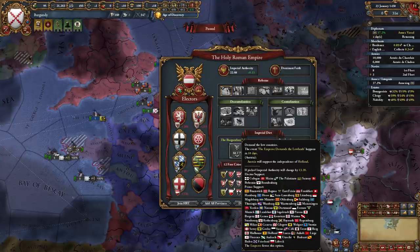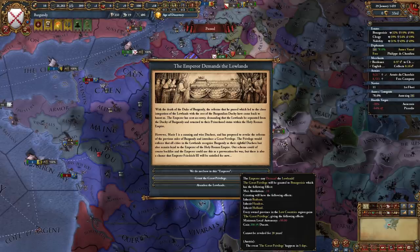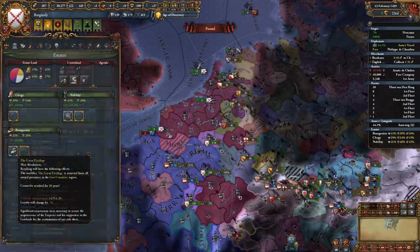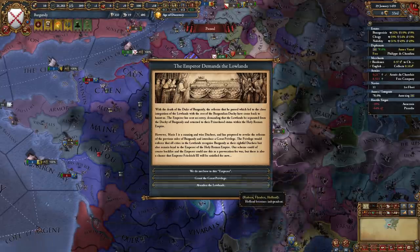Imperial incidents are also a new mechanic in the game. The emperor can affect a lot of change in and around the HRE, and HRE members get to vote on them. It is very likely the emperor will demand the lowlands in this incident. When that happens, we get an event with three options. The first is 'we do not bow to the emperor,' which leads to Austria supporting independence of Holland. The second is 'Grant the Great Privilege,' enabling a new privilege for the bourgeoisie state giving 50% minimum autonomy in all lowland provinces, plus money upfront, and we cannot revoke it for 20 years - but it also leads to instant inheritance of all three PUs, which is a really good deal. The third option, 'Abandon the Lowlands,' makes all three PUs independent, which is obviously terrible.